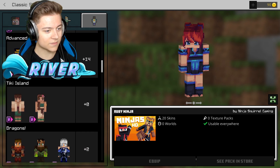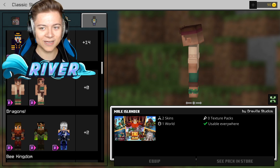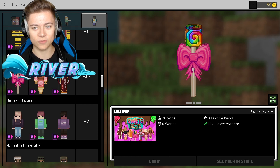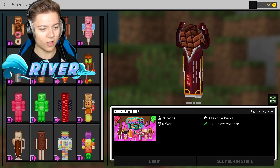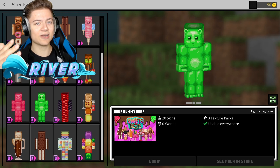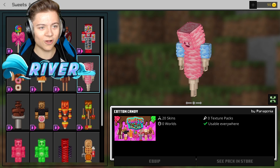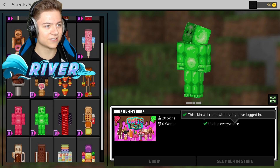We've got Advanced Planes, Tiki Island, and we even have the Bee Kingdom. We also have Sweets and Treats, where you can actually get 40 skins — you can be a chocolate bar, a lollipop, a gummy bear. The Gummy Bear channel is actually subscribed to me, so shoutout to them! We have an ice cream sandwich, cotton candy, a gumball machine — this is actually hilarious.